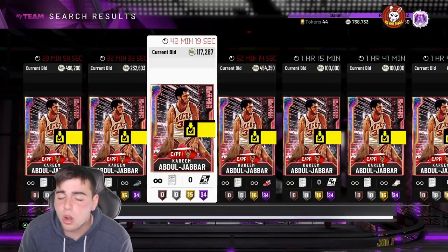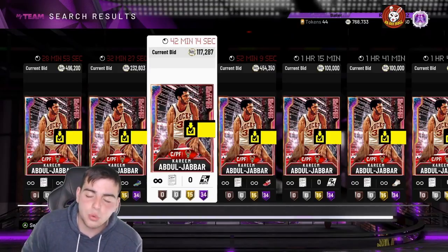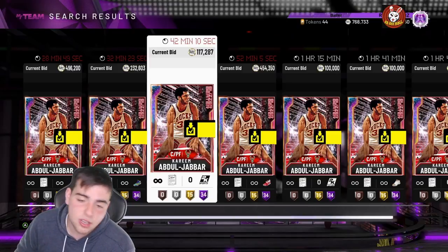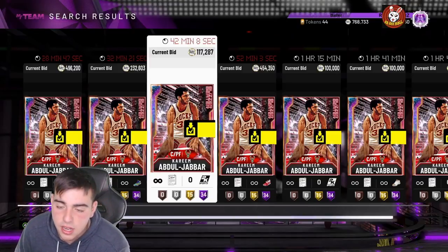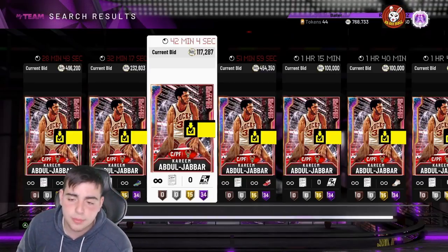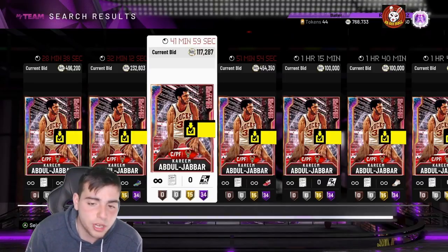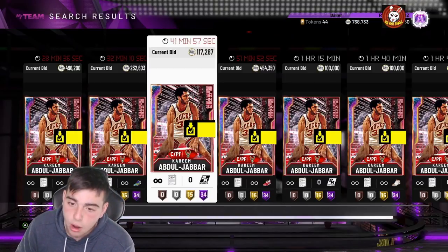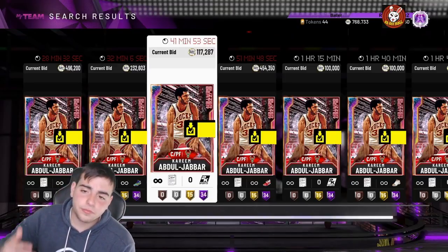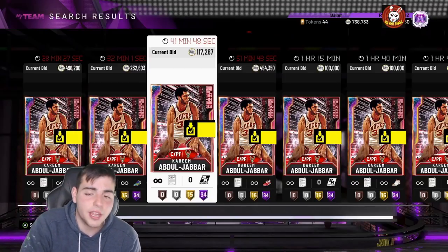Two weeks ago I picked up a ton of Bosses for around 60k and Birds for around 70-80k. I ended up selling them later that day — I made 200k MT off a couple Birds and Bosses. Off the Bosses I made about 30k off each — got three or four of them — and the Birds I bought for 75k and sold for 100k. That was just hours later.